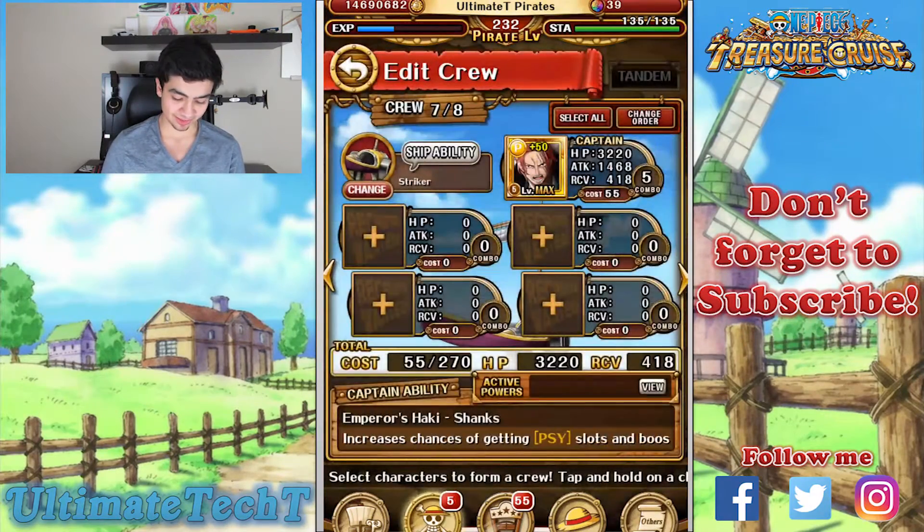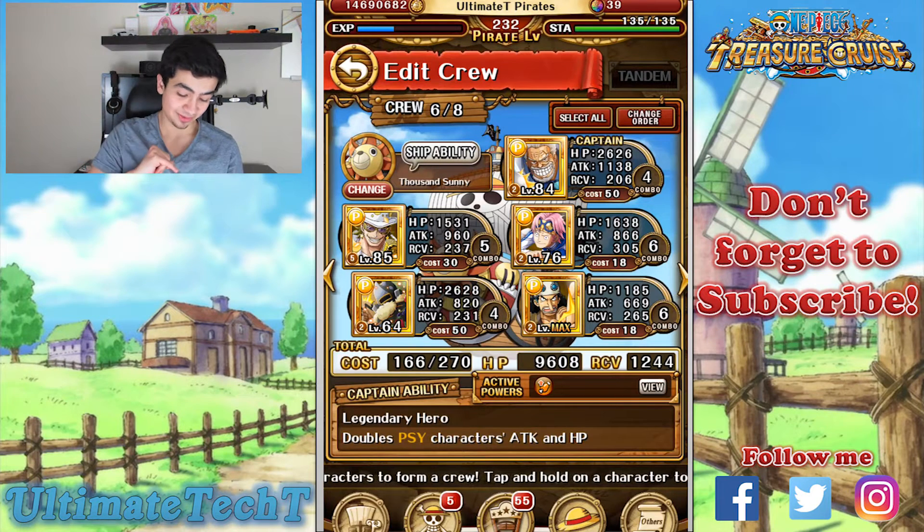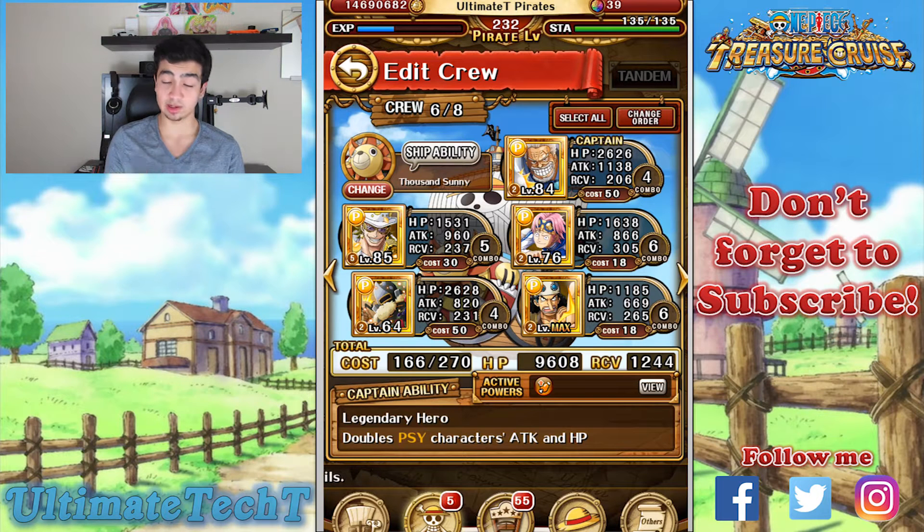This is my team. It consists of Garp as captain. To keep the team free-to-play, I'll be using Garp, Grand The Sorrow, Kobe, Heracles, and Impact Usopp. All these characters are free-to-play.